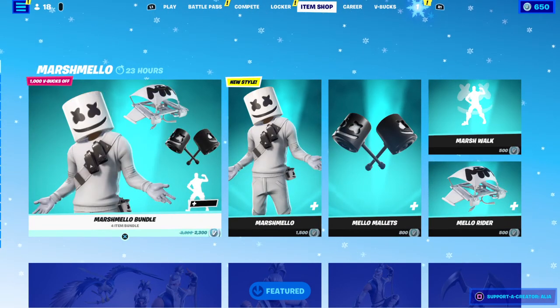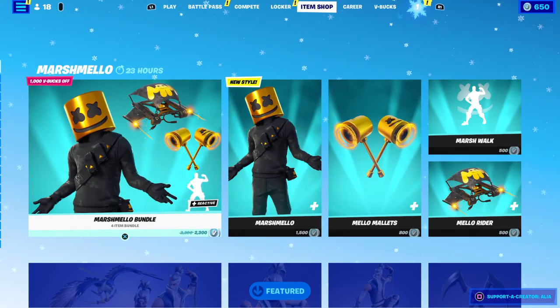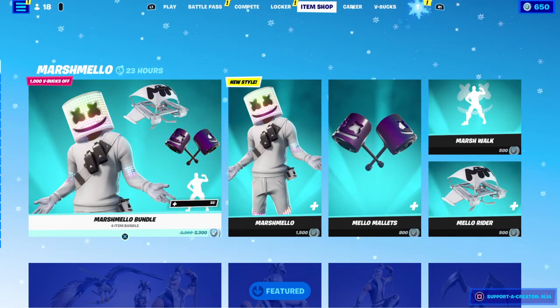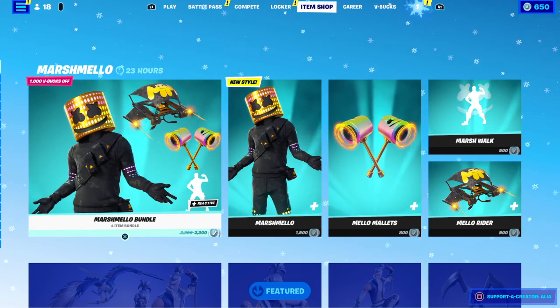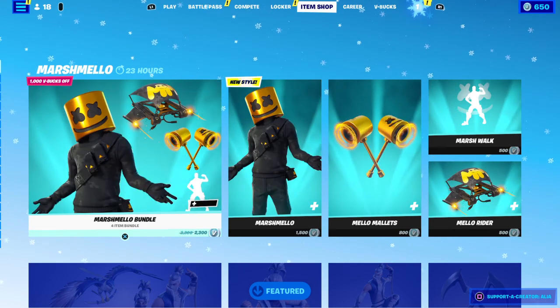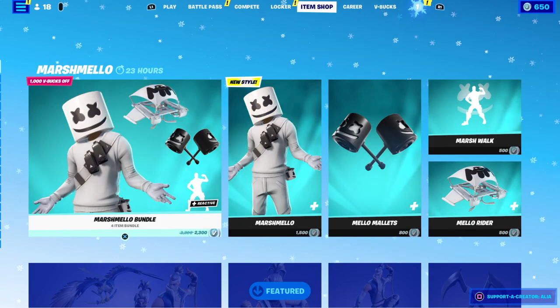We've got some pretty cool items in the daily store and item shop in general, but the standout is obviously going to be the brand new Marshmallow style - pretty damn cool. Hope you guys enjoyed this video. If you did, smash the like button. If you didn't, smash the dislike and let me know in the comments below. Subscribe if you enjoy Let's Catch a Vibe, switch on notifications so you don't miss an upload, and most importantly stay positive - I'll catch you next episode. Peace.